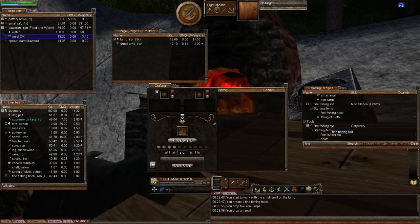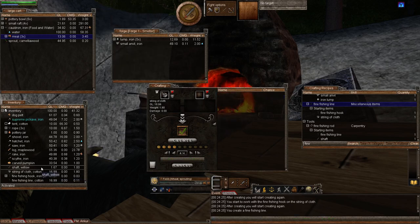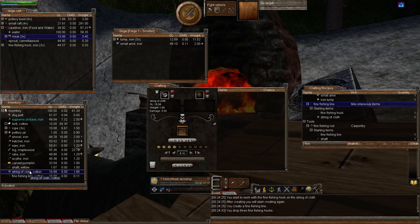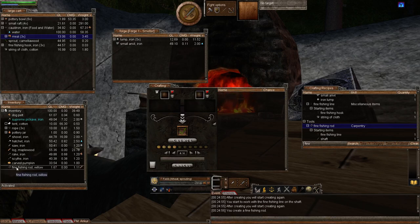Scrolling down in the crafting window — here's the fine fishing rod. We now need to make the fine fishing line. Let's add that to the crafting window since we have the components. Let's create the fine fishing line. We now have a fine fishing line. Now that we have our fine fishing line and our shaft, let's scroll down — we're ready to finally make the fine fishing rod. Let's add that to the crafting window and create one. We now have a fine fishing rod.